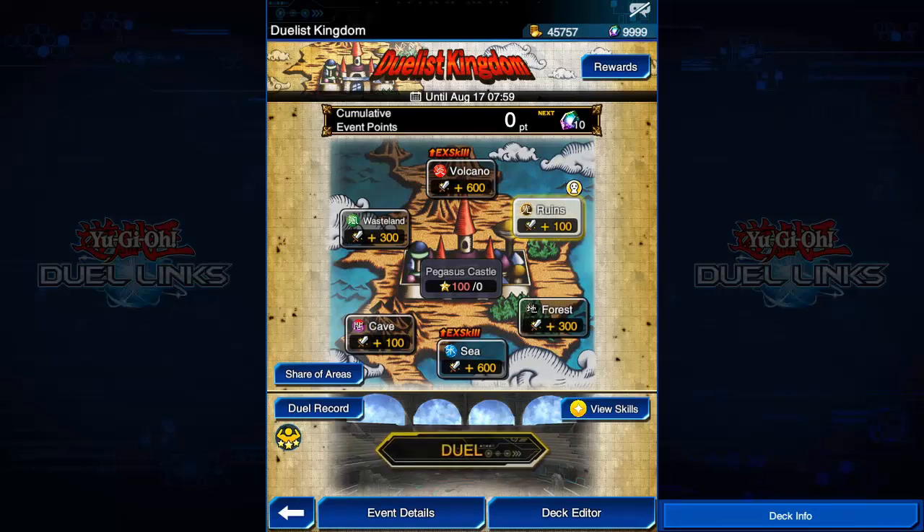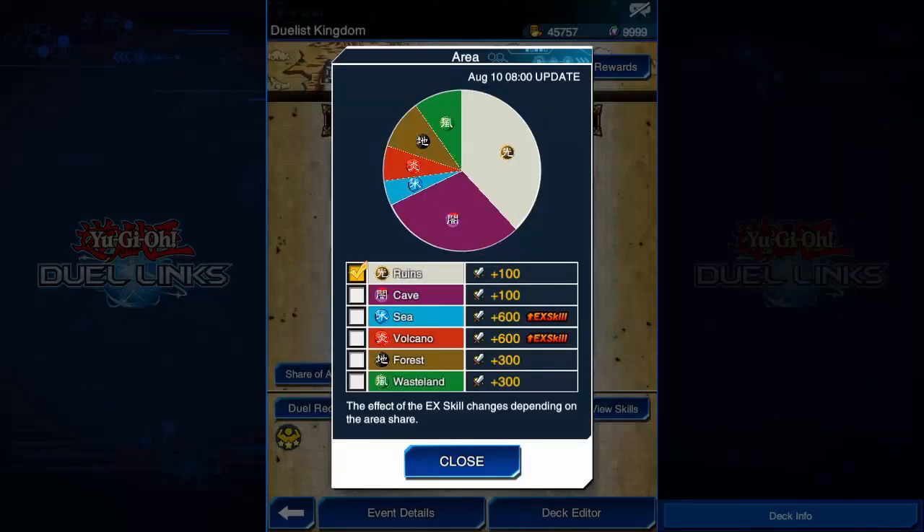Anyway, let's look at this event — is it good or not? I have played a few duels on my other account personally, and from my experience it's kinda good. You select your area and you get a bonus attack for using your area's attribute, which also gets decided by whether the area is being used a lot or not. Most used areas are light and dark attribute areas — ruins and cave — and those get the least amount of bonus, which is only 100 attack. The least used areas are fire and water, which is sea and volcano, and those give you a 600 attack bonus.